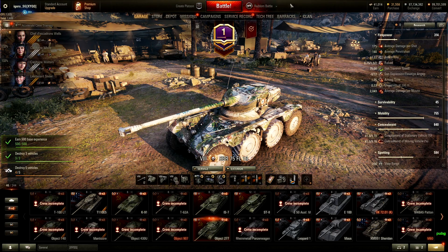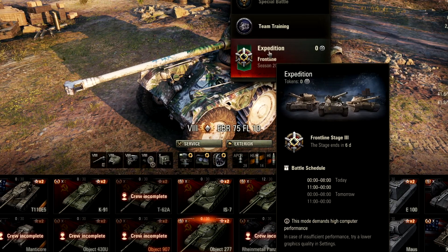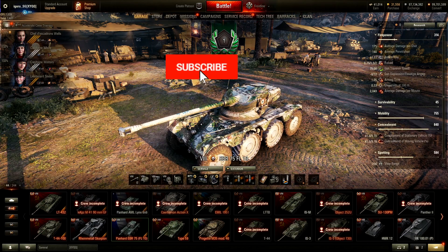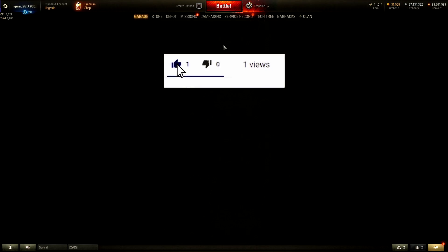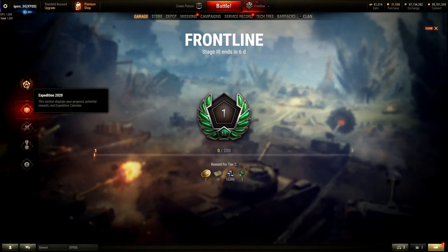Let's hop into Frontlines mode and I'll show you what's going on. It's called Expedition — Frontline 2020 Expedition. Click on the level one logo and it'll take you into the interface showing what's going on in Frontlines 2020.